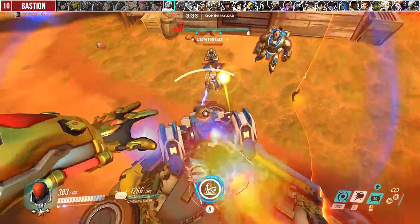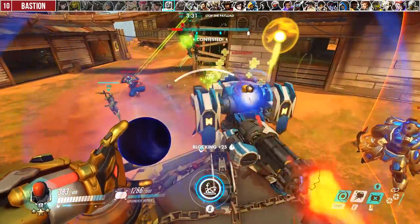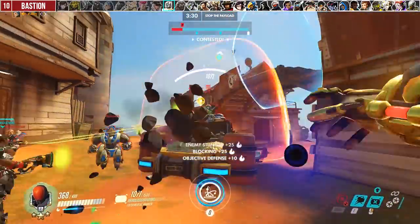Against Bastion, you need to use Kinetic Grasp like D.Va's Defense Matrix. When engaging, you should be up in his face absorbing all the damage for your team. After that, use Accretion to force Bastion out of sentry mode.